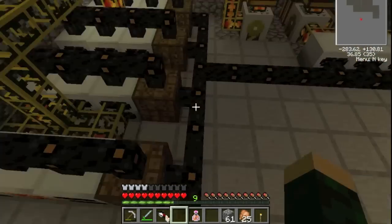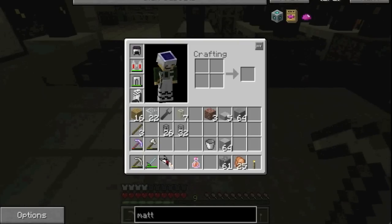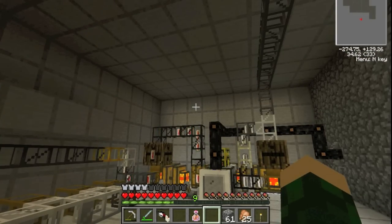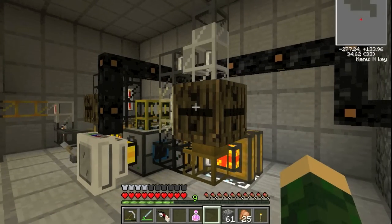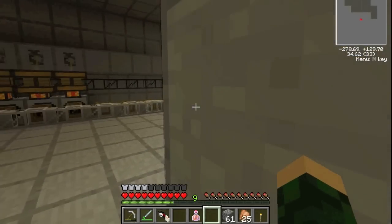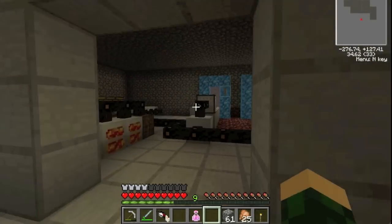The nice thing about this place is that right under here there's a world anchor, which basically means the chunks in this immediate area are always loaded even if I'm not online or I'm somewhere far away doing something else. These chunks stay loaded so this factory is on 24/7. I'm expecting to get tons of tin. Some byproducts include pyrite, wolfram - that's pretty good - and some gold, which I already have lots of.